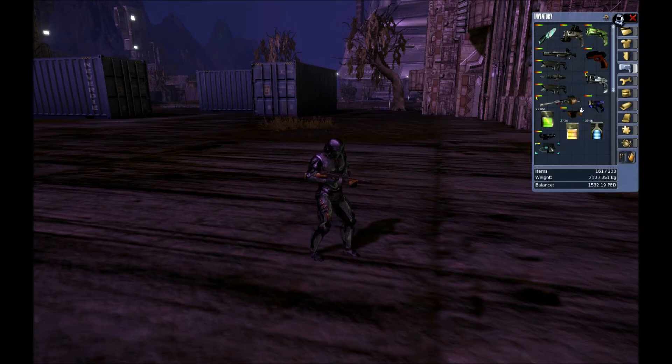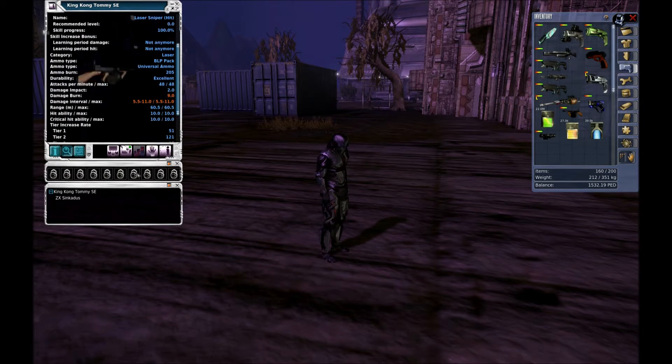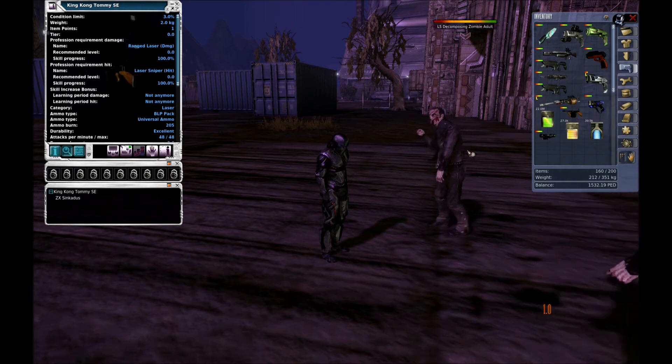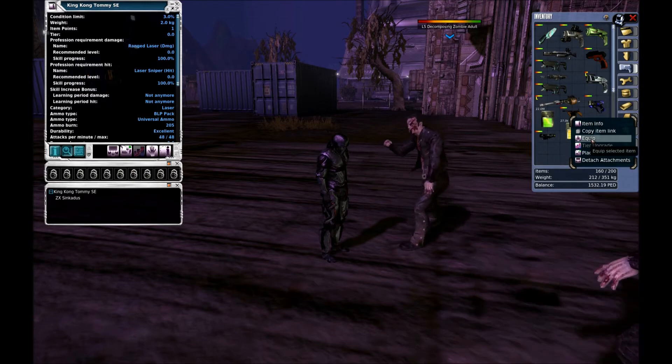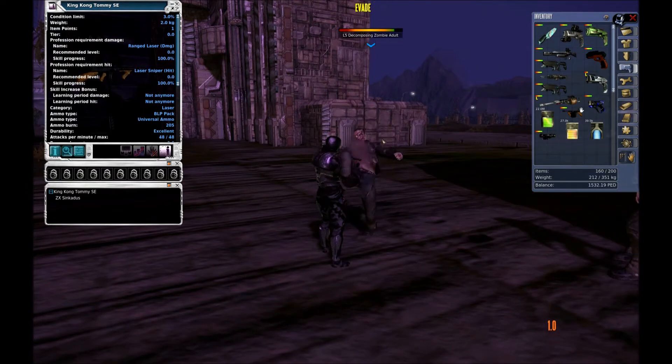I wondered if I could detach the amp and put it on here — and we can. So now this one does 11 damage because we can actually apply the synchrotus to it. That's interesting — we can attach what's basically an energy amp to a blip weapon. And that's why: because this gun, despite having blip ammo, gives you laser skill. So that's an interesting concept, and it allows you to use the cheaper amplifiers.